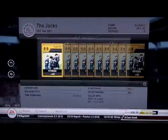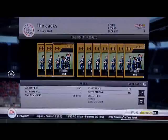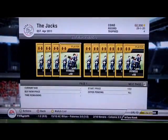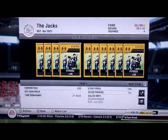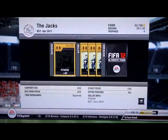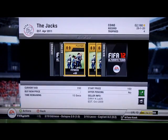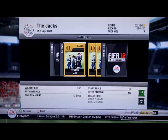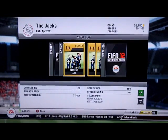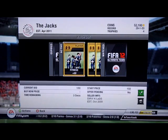Then bid on a load of these — ideally you want to get about 30 at a time. Once you've bought them, you can sell these on for a $250 buy now. If you get 30 of these at a time, you can make quite a lot of profit, about $1,200 profit each time.